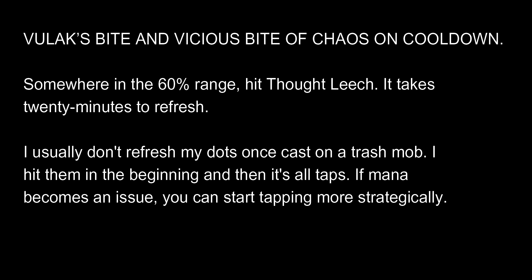You're going to learn to manage mana a little. I tend not to refresh my DoTs — I might refresh Vulok's Bond just because it's more hit points, but on trash mobs they're going to die anyway. On a named it's different; your DoTs can be 50,000 DPS if you get them all together. As for taps, I just tap as DPS, but if mana becomes an issue, start backing up and using your taps more for health. You'll figure out what works for you, and that will change as you gear up and get AAs.